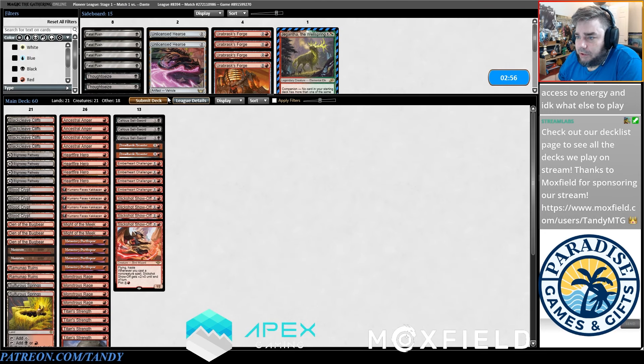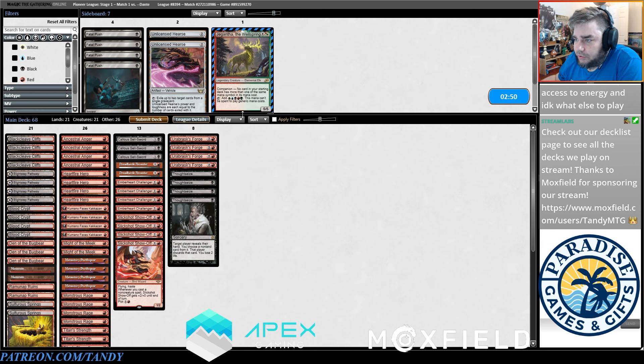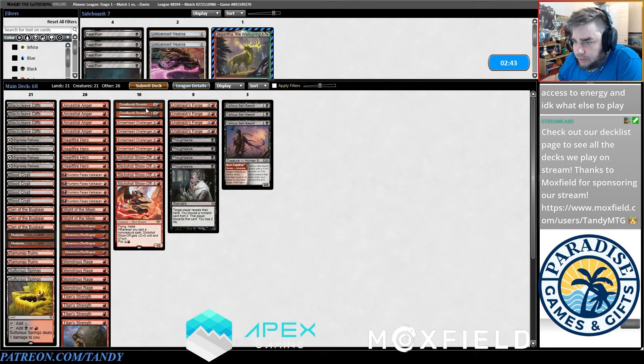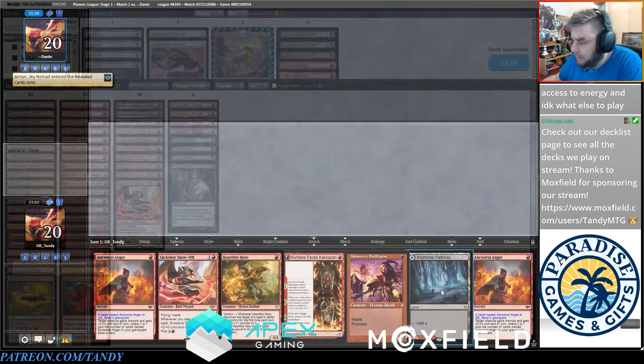We're going to think about sideboarding — we've got Thoughtseize and Urbrass Forge and I think those eight are quite strong. I feel like we're going to get attritioned out pretty hardcore, so I'm not sure I want to keep the Sellswords in. I like Dreadhorde Arcanist, I like the creatures, I like the things that cycle. I would normally look to take out removal spells, but in this spot we're going to board out some buff effects like Titan Strength since we're boarding out the Callous Sellswords. I like the Ancestral Angers because they cycle. Maybe we can trim a Heartfire Hero since we're cutting so many things that work well with it.